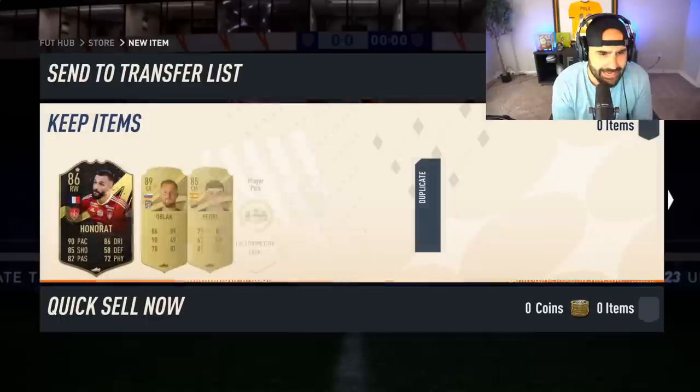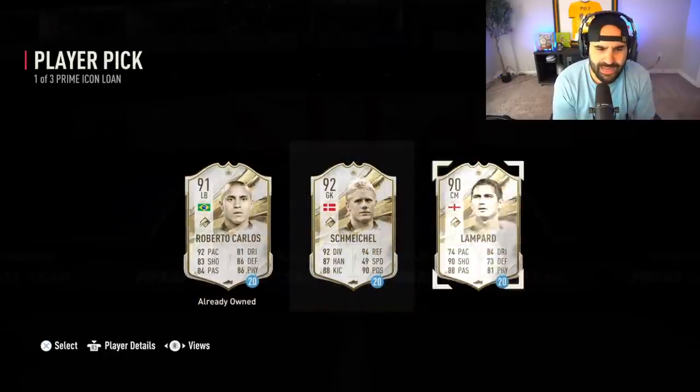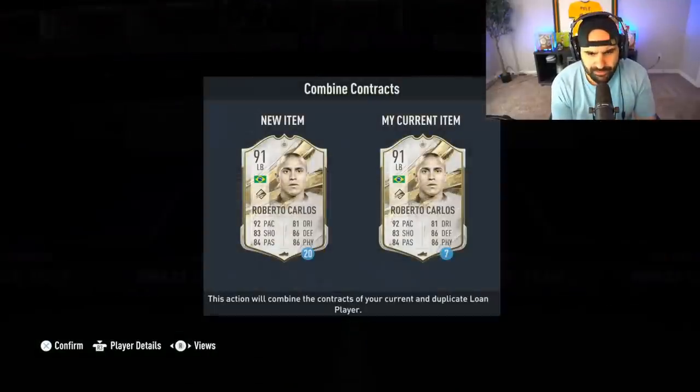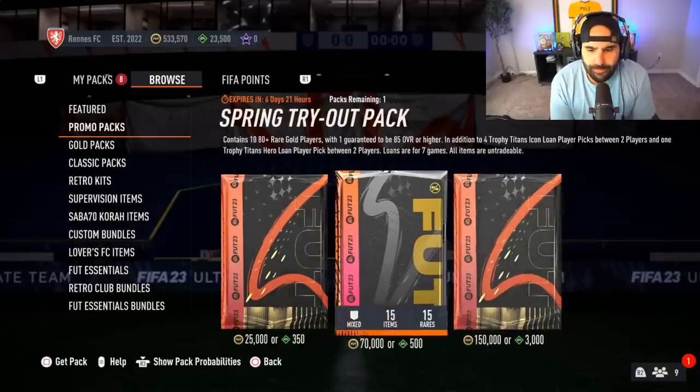No icon in there. But we did get O'Block, which is a nice pick, and then we get a Roberto Carlos — already have him for 20 games. I guess I could take him again. Can I add more games onto him? I now have 27 games of Roberto Carlos if I wanted to use that.